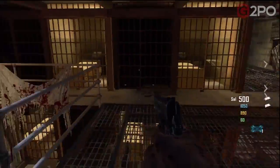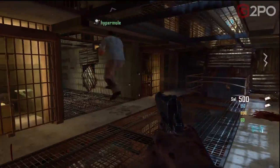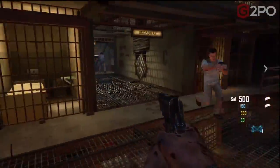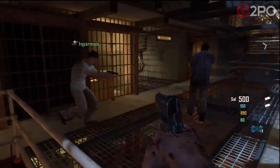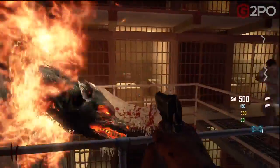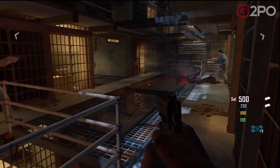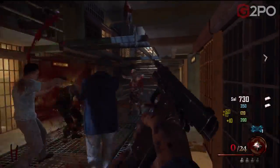The B23R is available on the wall if you want it. I'd suggest, especially if you're playing four-player co-op, maybe two players grab the B23R and the other two sort of try and wait until we get to the next area. So the goal here is to feed the dogs — the three dogs — and open up access to the Tomahawks.